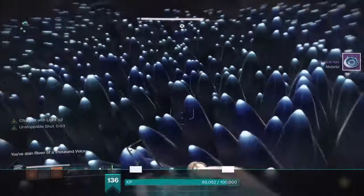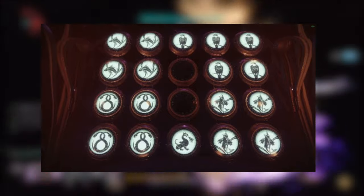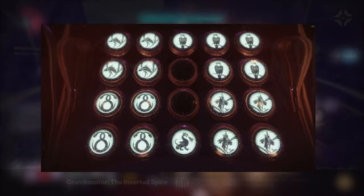In total, you can open 10 chests at a time. The code to skip straight to the Riven encounter will be on the screen — all you have to do is go to the Wishing Wall, put in the code, then step on the plate and you'll be teleported to the Riven encounter.